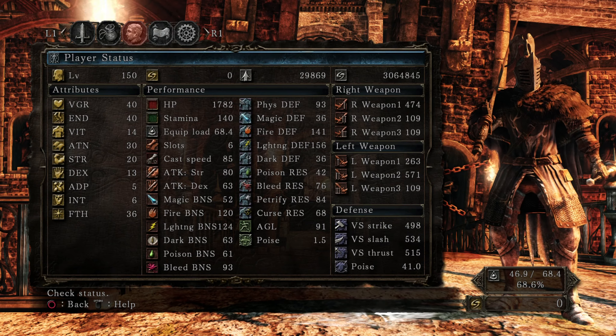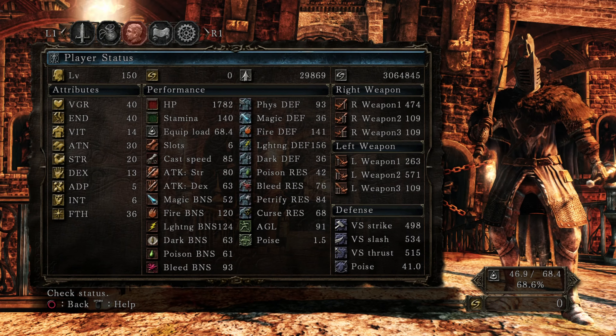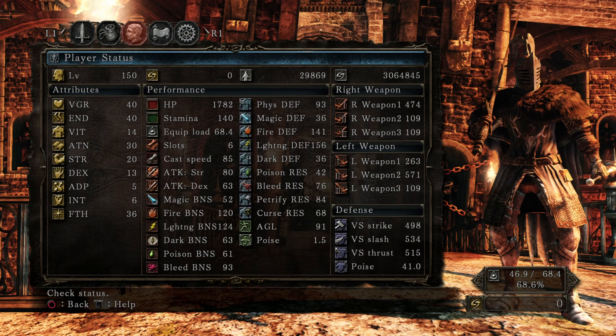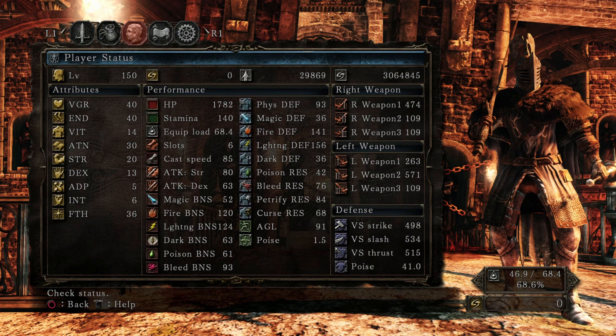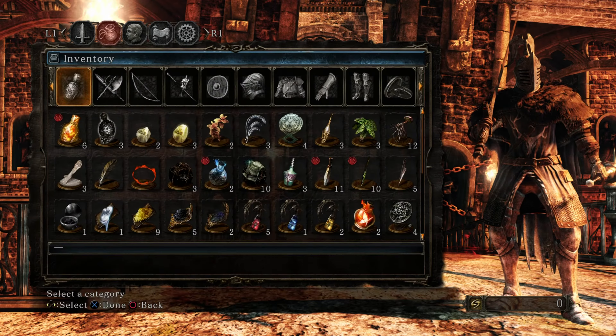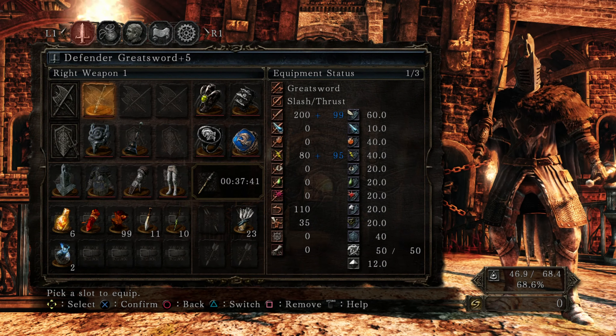This is probably the highest health I'm ever going to have in a build, as I generally like to keep my health low and keep matches fast. Right now: 40 Vigor, 14 Vitality which is kind of a must for this build — no Flynn's Ring — 30 Attunement for six slots, 20 Strength and 13 Dex to use the weapons I want, 5 Adaptability. With my starting class I have 91 Agility, and 90 is all you really need. 6 Intelligence and 36 Faith so you can use the spells.